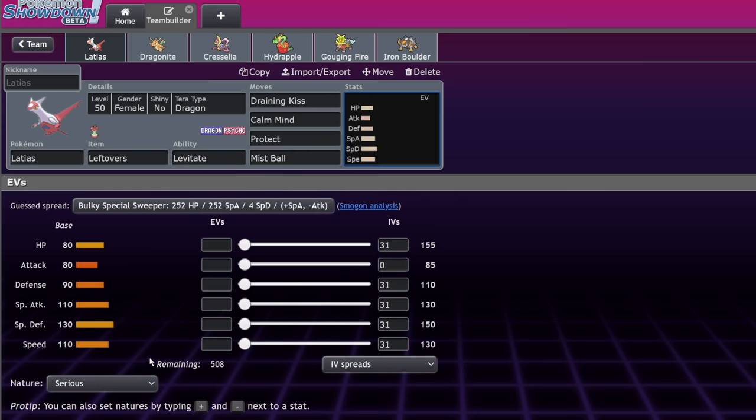The Meowstics are 'yeah sure I guess,' but only one gets Prankster — the Male one. So Female Meowstic with Competitive goes to good luck, but Blue Meowstic with Prankster, Fake Out, and priority support goes to C tier. Malamar is interesting — it's a Trick Room Pokemon with Intimidate — but 'yeah sure I guess' tier.